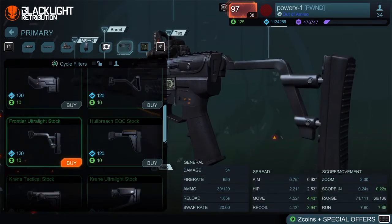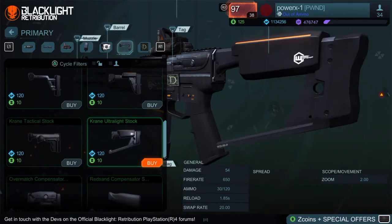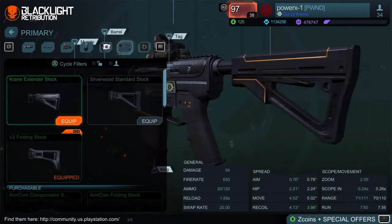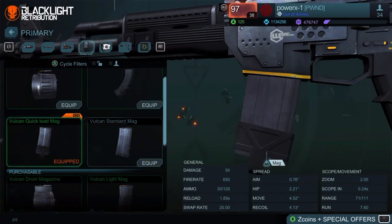All of them improve the recoil and worsen the spread, which doesn't make sense at all. For the mag, I like to use the Vulcan quick load mag.